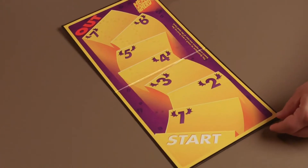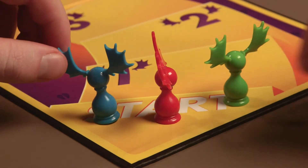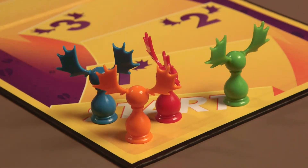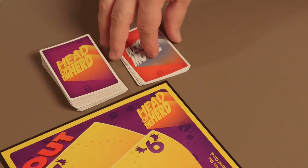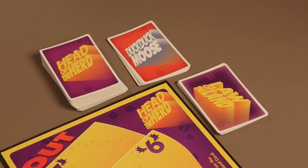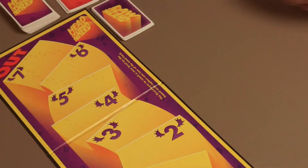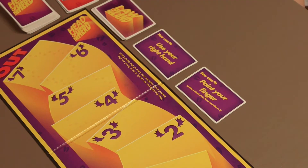To set up the game, place the game board in the center of the table. Each player chooses a different colored moose pawn and places it on the start level. Shuffle the Head of the Herd cards, the Duck Duck Moose cards, and the Law of the Land cards separately, and place them in three different piles beside the game board. Now, turn over the top two Law of the Land cards and place them face up along the left side of the board so all players can see them clearly.